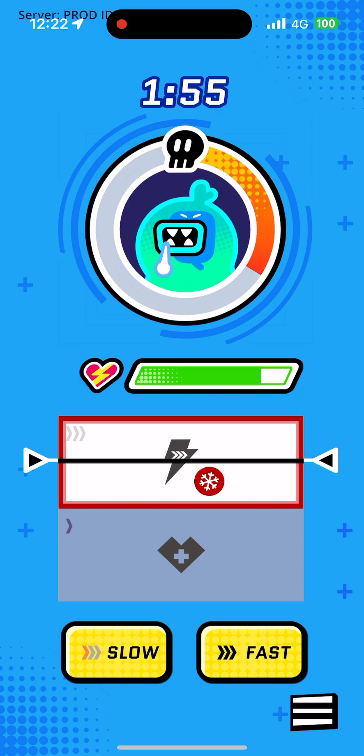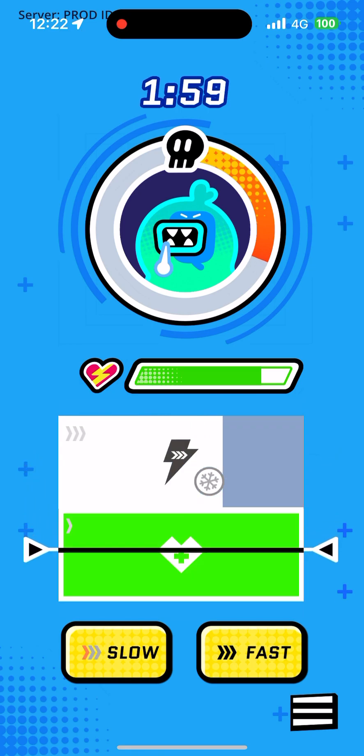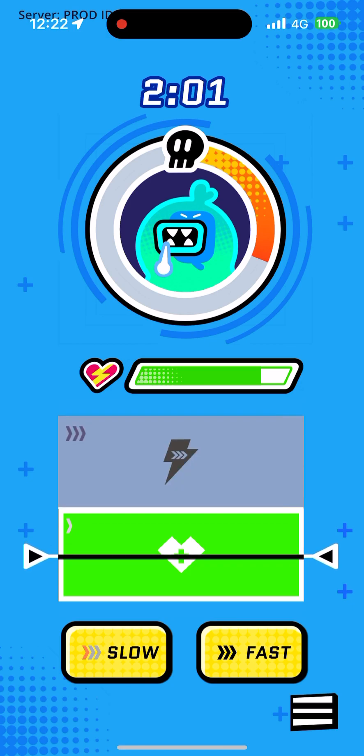Now let's change to your slow pace. The slow skill for energy spikes is called Recover. Recover restores your team's energy, and it's always ready to use. Your gear's slow skill never needs to cool down.